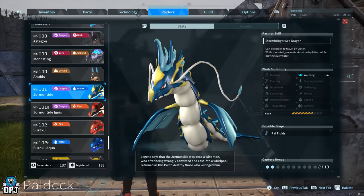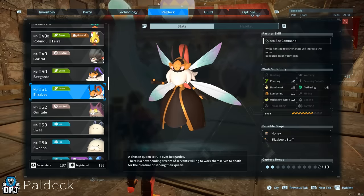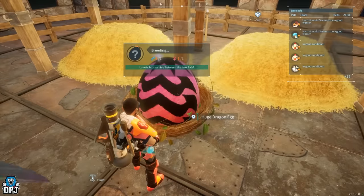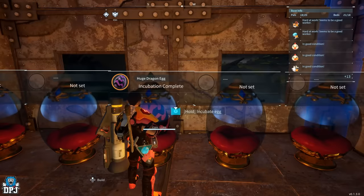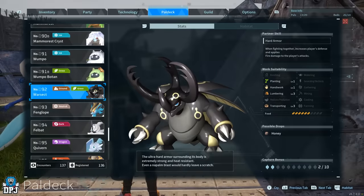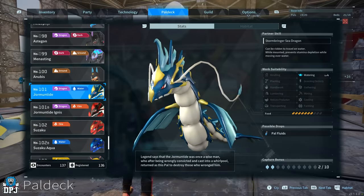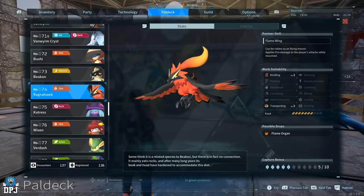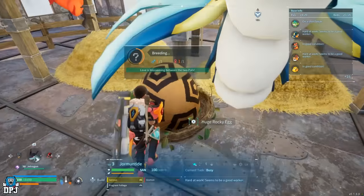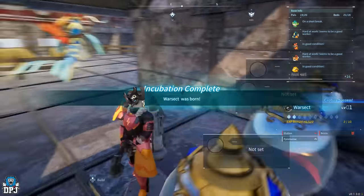Next we're going to get Jormuntide — the best watering pal in the game, offering level 4 in the watering work suitability trait. Simply breed Elizabeth and Relaxaurus together to guarantee a baby Jormuntide. After that, we're going after Warsect — a monster of a pal that offers the hard armor skill which increases your defense. To get Warsect, simply breed Jormuntide and Ragnahawk together; these two guarantee the birth of a Warsect egg.